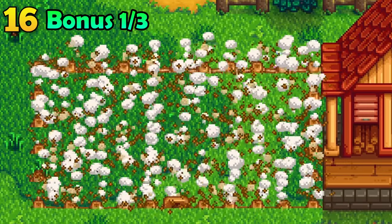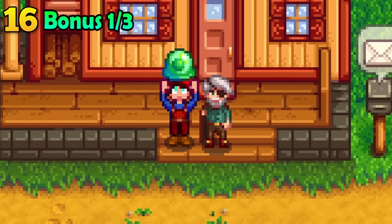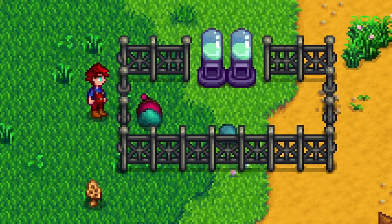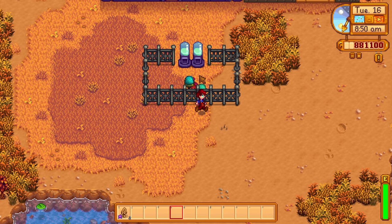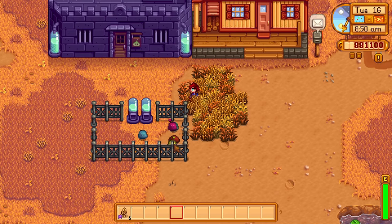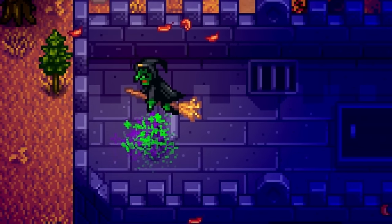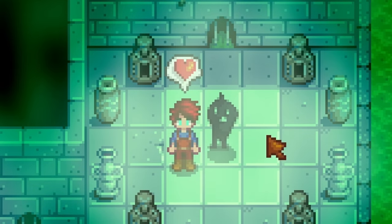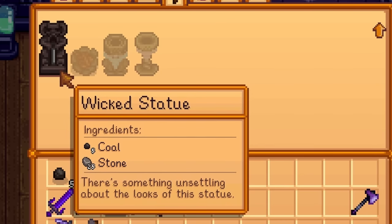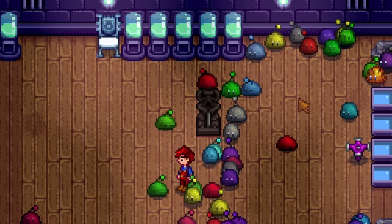Get ready for some cool slime breeding — hatch a couple of your slimes in different colors and let nature do its thing. These blobs might just surprise you by popping out in completely different colors, including rare colors not found in the world. Beware of the meddling witch who can turn every single one of your slimes into dreary black blobs. Run over to Krobus, snag yourself a wicked statue and place it into your slime hutch — your slimes will be completely safe from the witch.